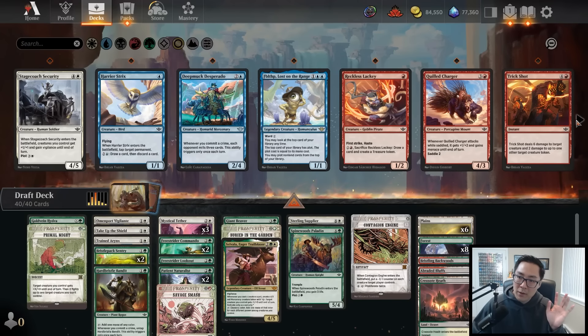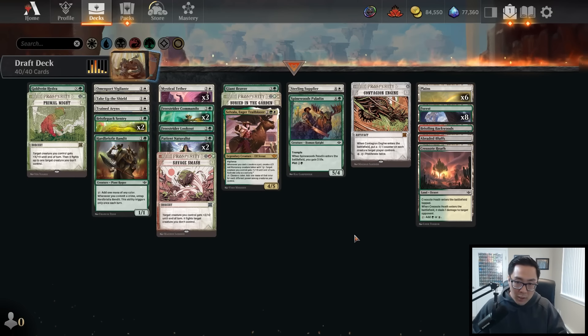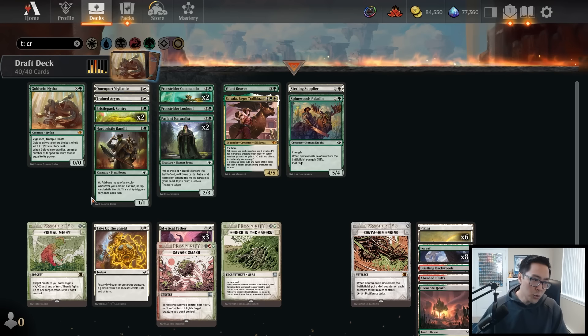This is a big mindset shift from Murders at Karlov Manor Draft. You need to make this shift in this format to succeed - I think that's why a lot of people are having trouble. Old school magic players or boomers prioritize removal higher than creatures, and this is a format where that actually works because of the sheer volume of bombs in this set. The best black common is Consuming Ashes - four mana kill anything. If that card was in Murders at Karlov Manor with disguise cards everywhere it'd be a joke, but in this slower format, hard unconditional removal is really really important. That's why I prioritize it so highly.